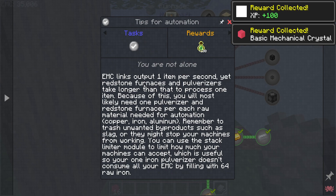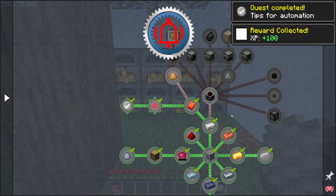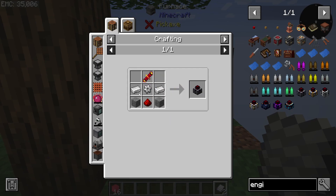We got tips for automation. So EMC links — which is the next thing we want to go towards — the first stage of them outputs one item per second. Redstone furnaces and pulverizers take longer than that to process one item. Because of this, you will most likely need one pulverizer and one redstone furnace for each raw material needed for automation: copper, iron, aluminum. Remember to trash unwanted products such as slag, or they might stop your machines from working. You can use the stack limiter module to limit how much your machines can accept, which is useful so your iron pulverizer doesn't consume all of your EMC by filling with raw iron. If you're trying to automate very quickly without building up a starter pool of resources, you definitely got to pay attention to how much EMC you have because they will just pull it out and suck it away from you. So you want to do this basic EMC link — export and then import the end item back into. We'll have pretty pipes, we'll have power, and we're going to do the beginning of automation with a sterling dynamo.